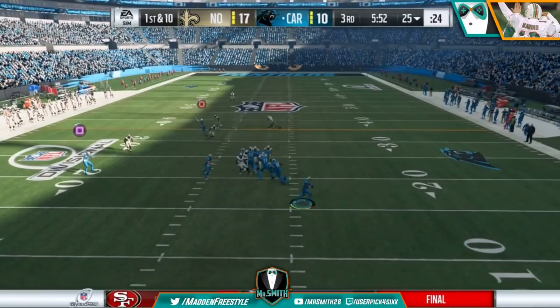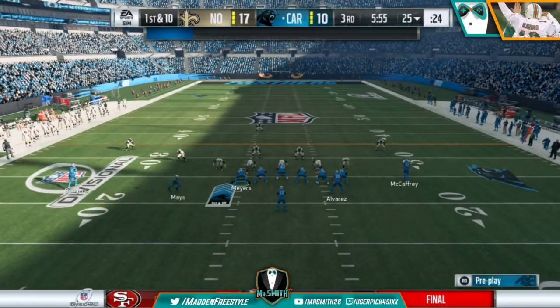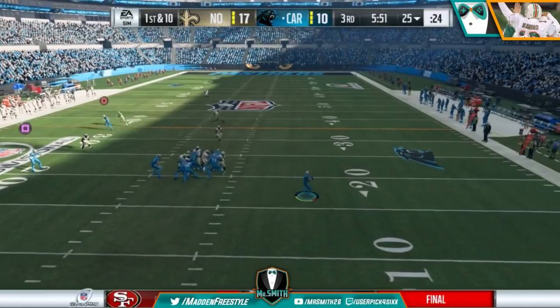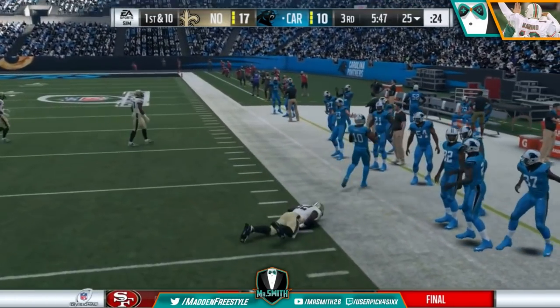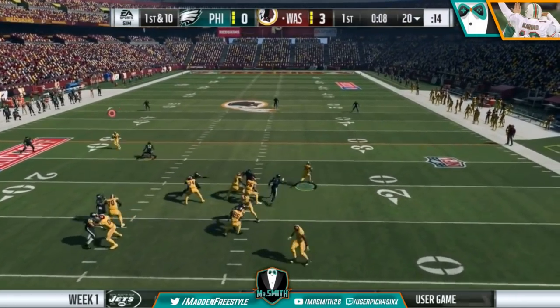I tap it once, I'm on the move, and then I get excited thinking it's the old days and I tap it one more time. What that does is it makes your quarterback — in this case just a wide receiver — stand up. Right here he's standing up when I should be taking off. This should be a touchdown, but I mess up and tap it two times instead of once. It's going to take a little bit of time to get used to, but once you get it, you just tap it that one time.